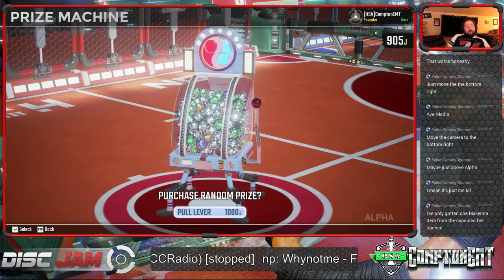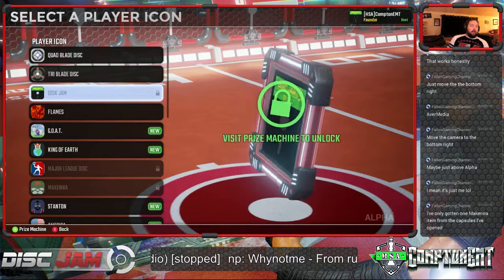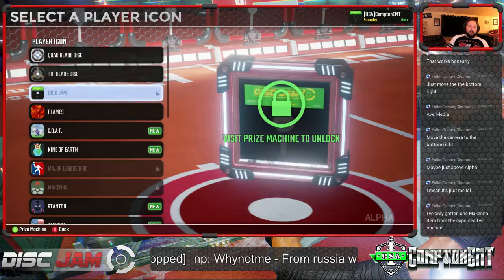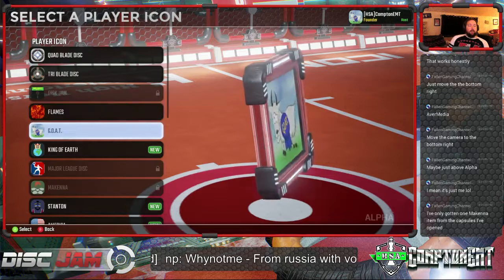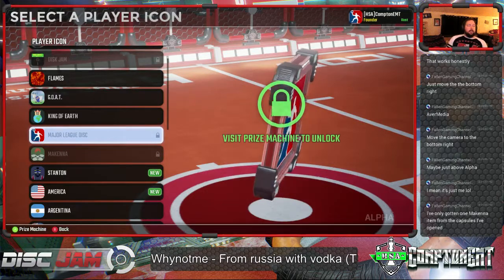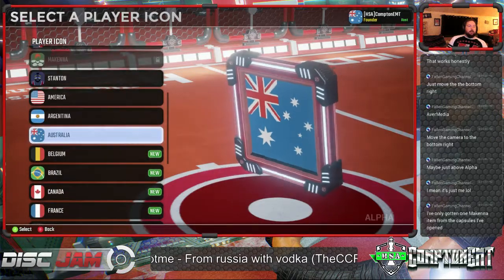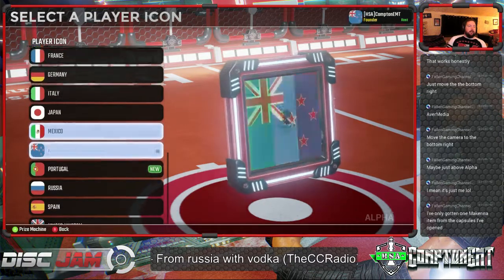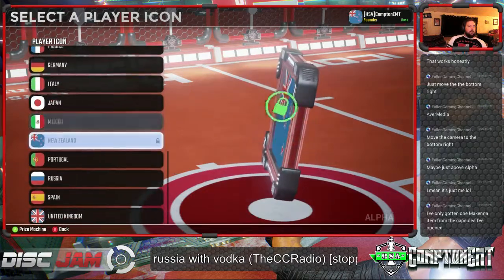So, yeah, that's opening them - opening all of them. Let's go ahead and look at our customization tree. We got flames, we got goats. Looking at King of Earth - I have not seen that one on anybody. We did get the Stanton. We got America, already had Argentina, got Australia, Belgium, Brazil, Canada, France, already had Germany, Italy, got Japan, got Mexico, got Portugal. We're just missing New Zealand - the only country we're missing is New Zealand.